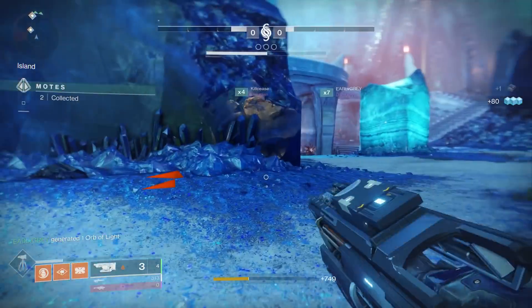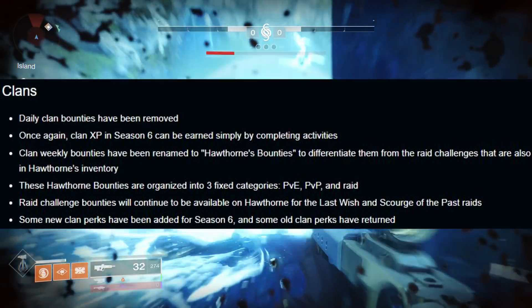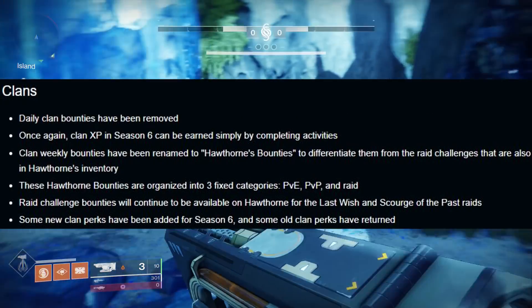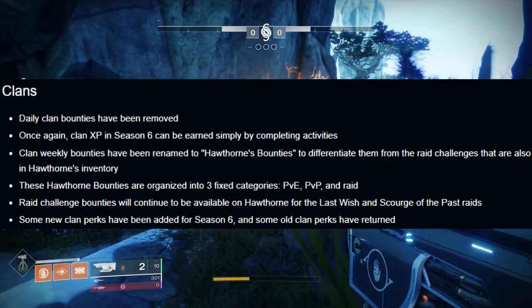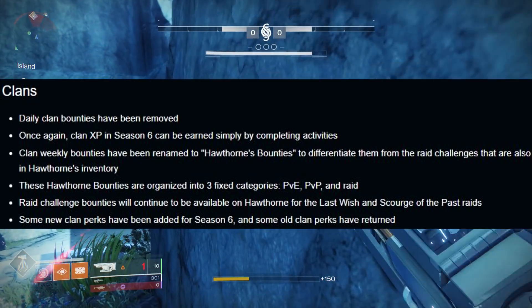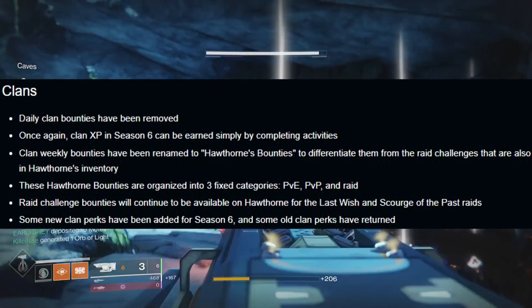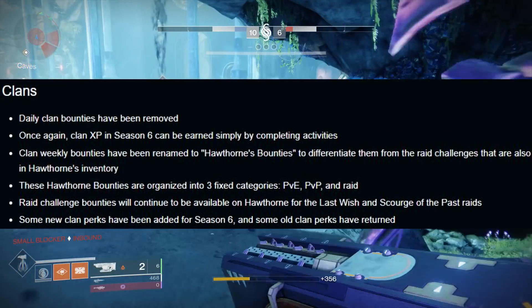Clans are changing pretty dramatically. Daily bounties are being completely removed. Clan XP in Season 6 can be earned by simply completing activities. Clan weekly bounties have been renamed to Hawthorne's bounties to differentiate them from the raid challenges also in Hawthorne's inventory. These Hawthorne bounties are organized into three fixed categories: PvE, PvP, and Raid. Raid challenge bounties will continue to be available on Hawthorne for the Last Wish and Scourge raids. Some new clan perks have been added for Season 6 and some old clan perks have returned.